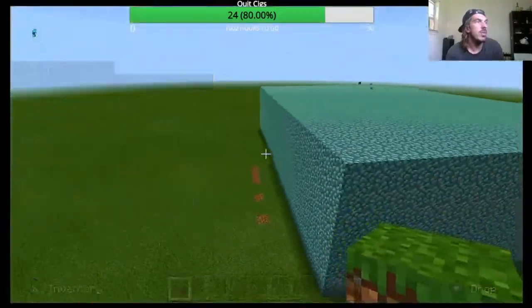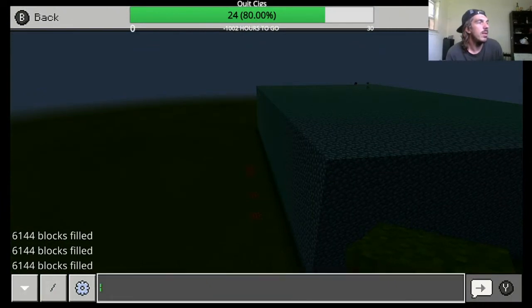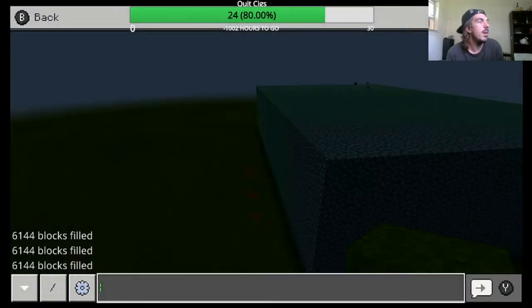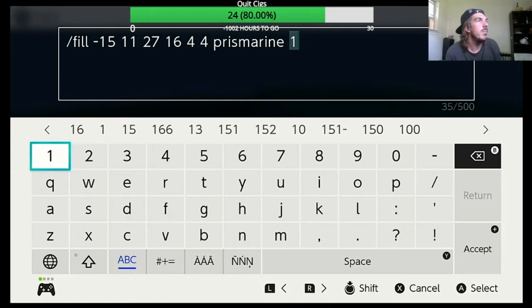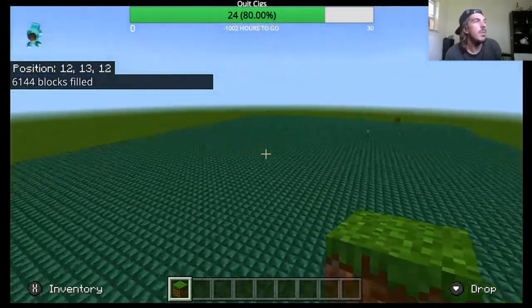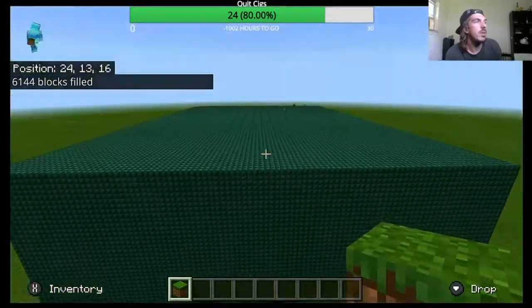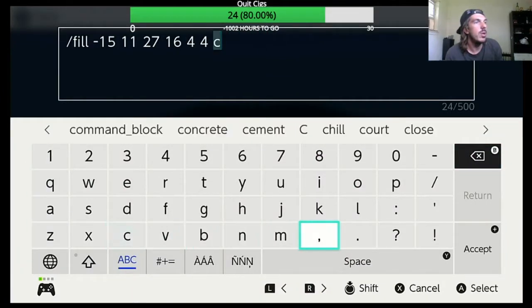Just to show you an example of modifiers — a color modifier, or type modifier I guess. You can press up from your command menu and it'll bring up your old commands so you don't have to retype them. Let's push one in, hit the Y button, and bada bing bada boom, it's switched over to the other Prismarine. You can do that with all kinds of stuff — if you want to make it concrete, it's another one that's good to show the colors with.